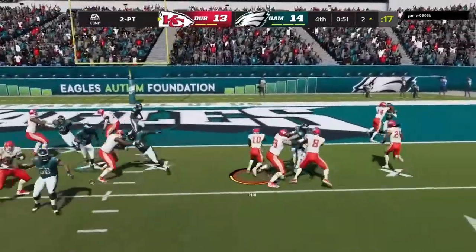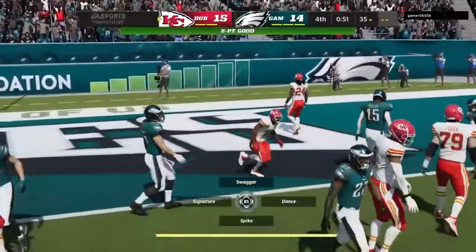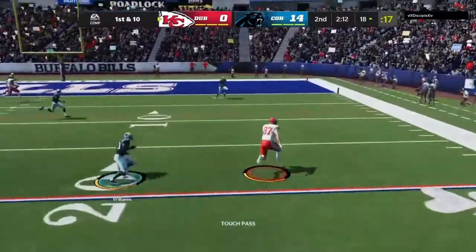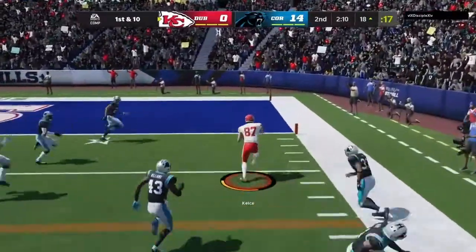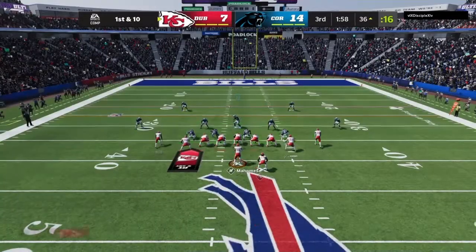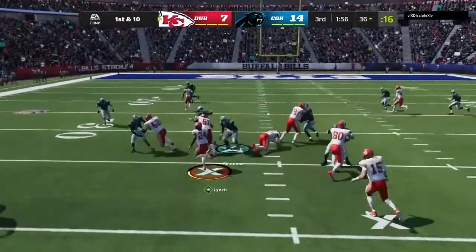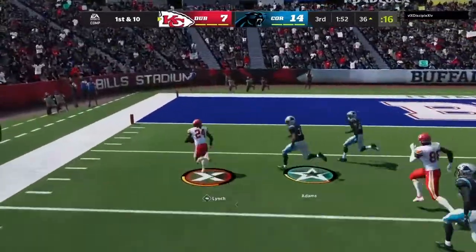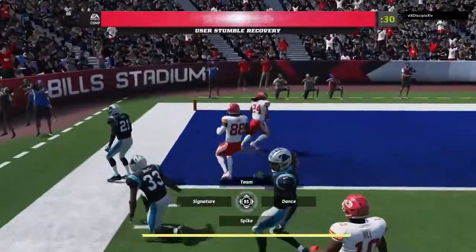Mahomes taps this forward. It's a jet sweep and he is in. Now Holmes, complete — the tight end Kelsey. And in for the Chiefs, touchdown. They'll run with Marshawn Lynch and some room to work, and he takes this in.